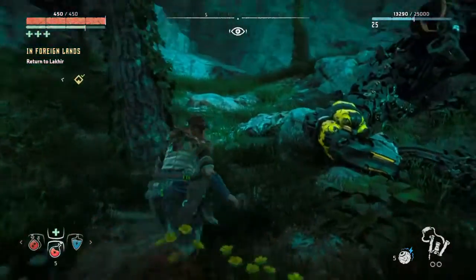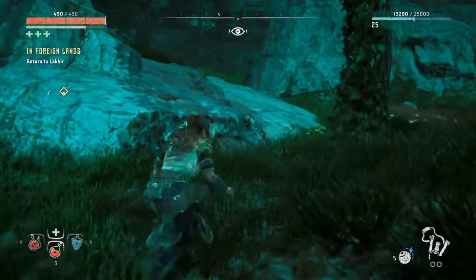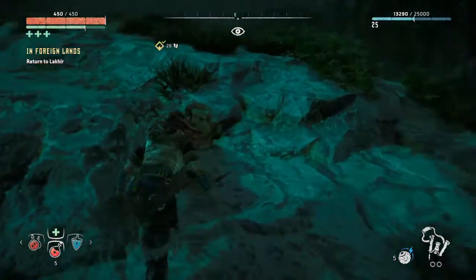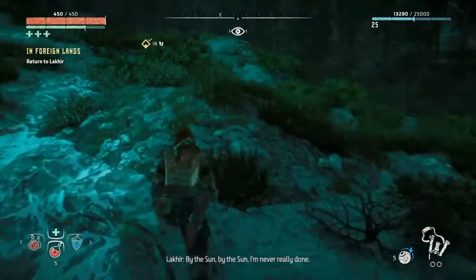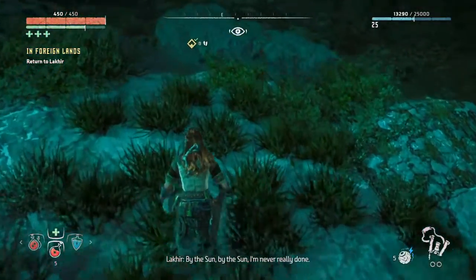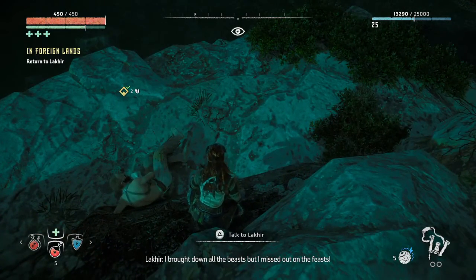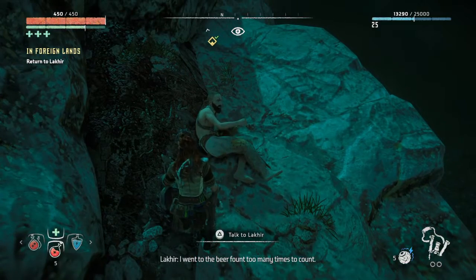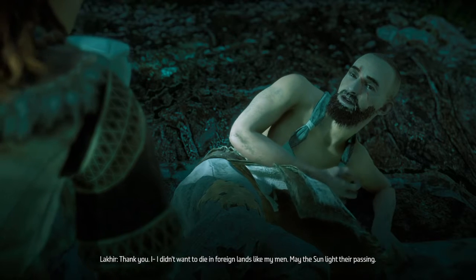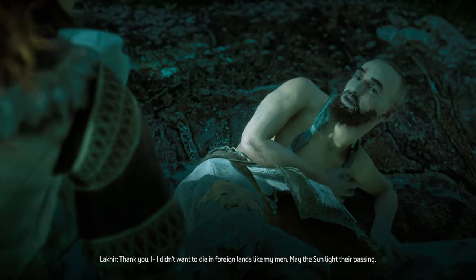Hello everyone, welcome to Bargain Gaming, where we can play excellent games without busting our wallets. This is episode 43 of Horizon Zero Dawn. We just have to give that bow to this useless guy. I brought down all the beast — maybe we just killed him out on the feast. He's such a noisemaker. Here's your bow. Good luck out there. Thank you, I didn't want to die in foreign lands like my men. May the sun light their passing.